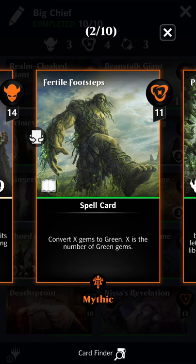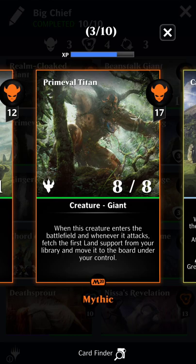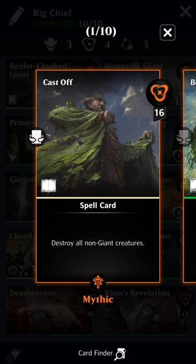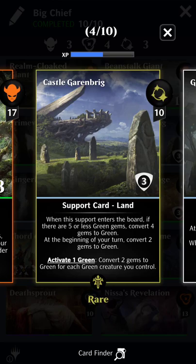We've got Realm Cloak Giant, we've got Beanstalk Giant — Beanstalk is an adventure — and it's going to convert gems to green, and we've got Primeval Titan. So we've got a ton of green gem conversion. The Titan's going to get us lands, the lands are going to convert to green, they're going to make big Beanstalk Giants, all non-giants are going to get dropped on by Realm Cloak Giant, and that's really the deck.